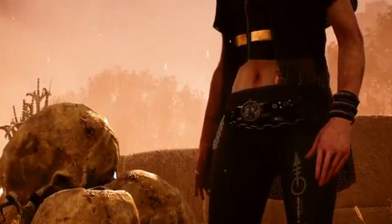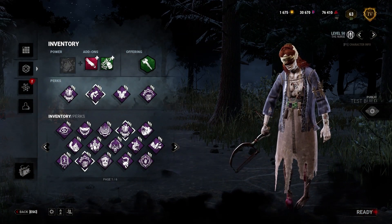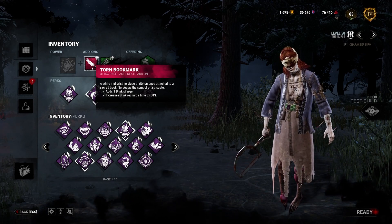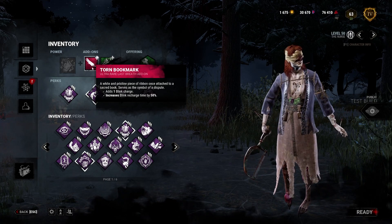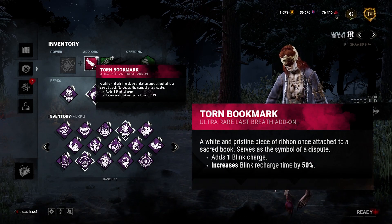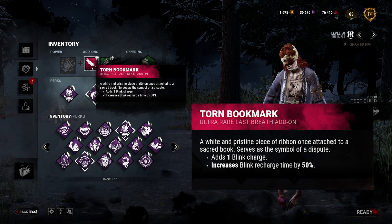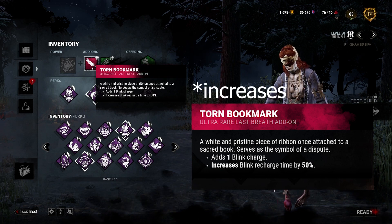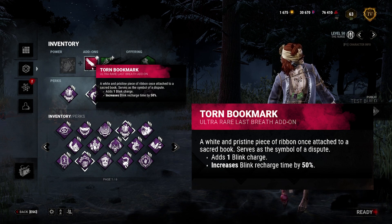But I'm not going to focus on that this video. I am just blown away by this specific add-on that they've added to the game. I just can't believe they actually think this is a good idea. The Torn Bookmark add-on adds one blink — you get three blinks as Nurse. We already had an add-on like that before, but the downside is that it decreases your blink recharge time by 50%. That's insane!